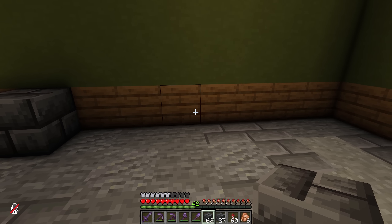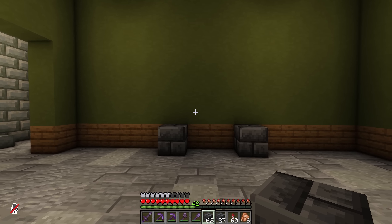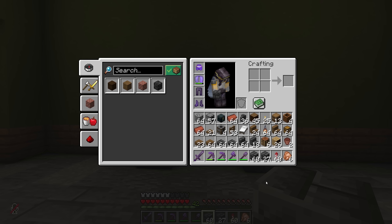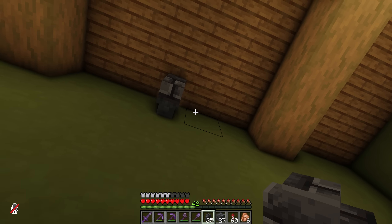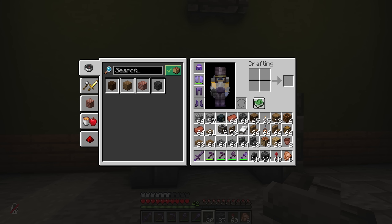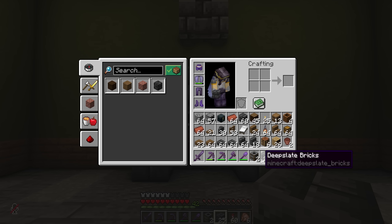Probably about there. Do we want to go even bigger than that? That's a fairly large hearth, I think. Yeah, we don't want it to go up. This will work. So, let's go ahead and grab some deepslate walls like this. And then we're going to need our smokers — let's just put those in here. Put some of these on top.